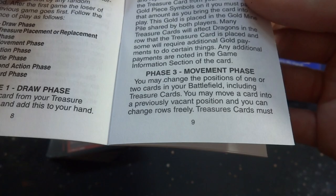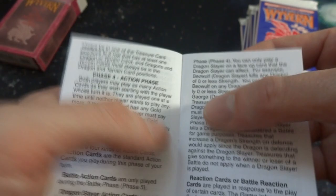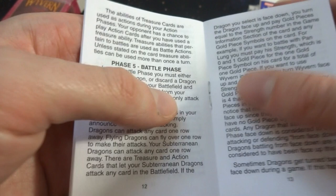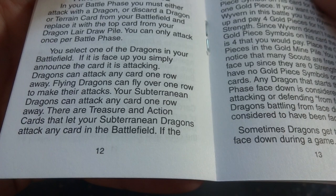Treasure cards must always be in a treasure card position in a row and have at least one dragon or train card. Dragons and train cards must always be in dragon-train card positions. In your action phase, you can play action cards. There are four types: action cards, battle action cards, dragon slayer action cards, and reaction cards or battle reaction cards. In the battle phase, you select one of your face-up dragons in the battlefield to attack. Flying dragons can fly over one row; subterranean dragons can attack any card one row away.